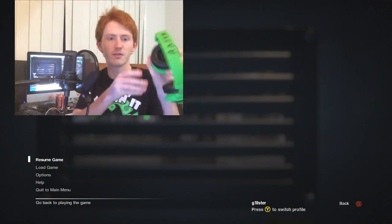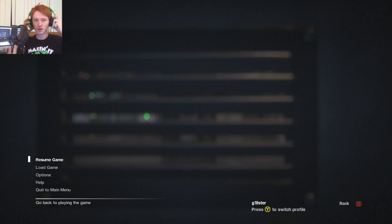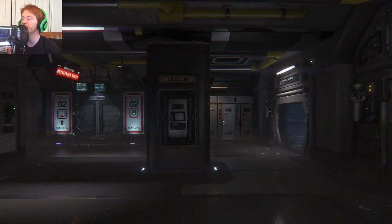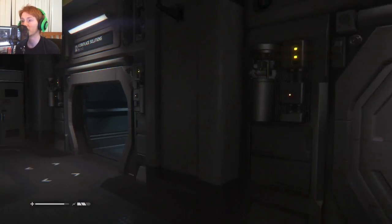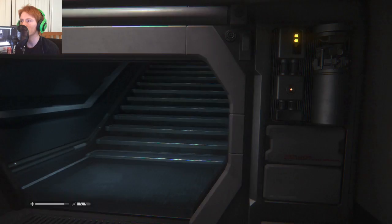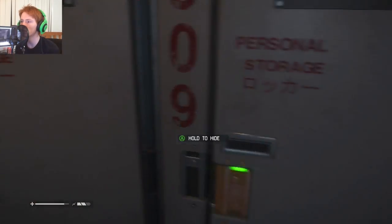What is up guys and welcome back to another episode of Alien Isolation part 4 — let's just dive straight into it. Shall we get started with the scares? Headphones on, run backwards! Last time we found the alien, that was fun, killed our friend, and then we hid in a locker for safety.